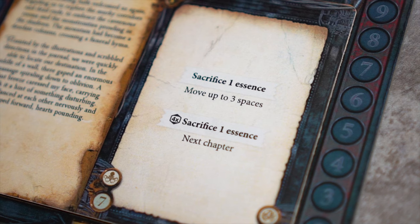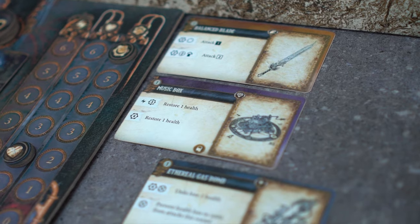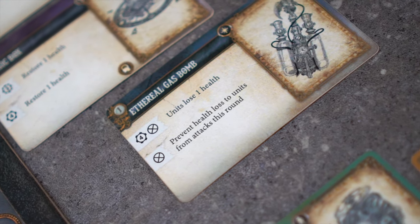For example, this chapter card allows players to sacrifice one essence to move up to three spaces. As for items, any items that are equipped are considered in play, while consumables are played directly from a character's inventory.